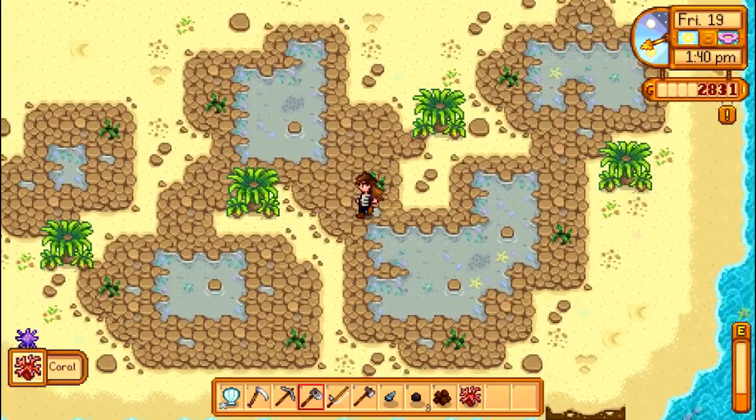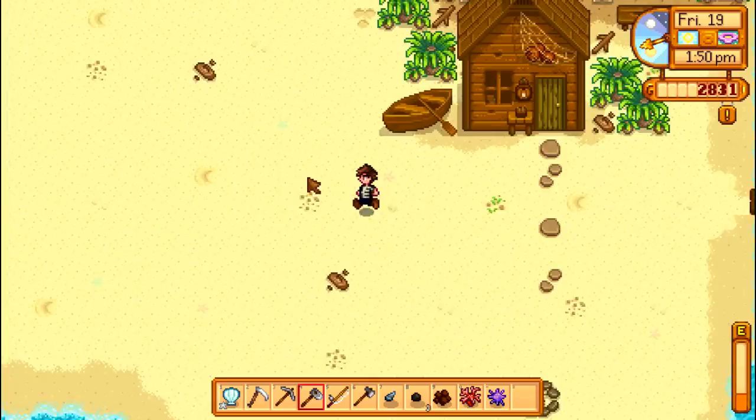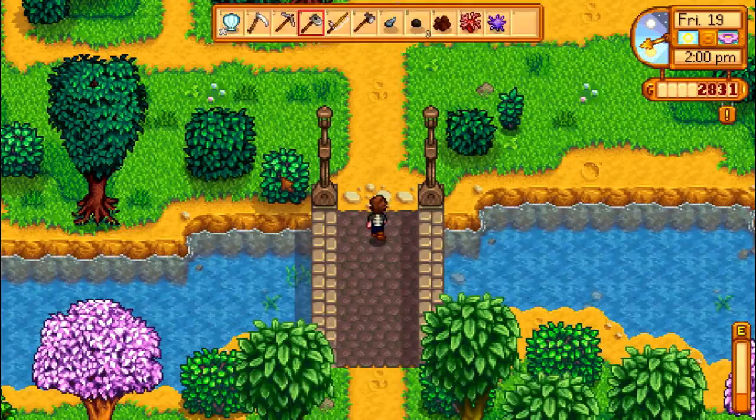So you found a sea urchin and you're thinking what should I do with it — all the options that must be available to me. Well, there's none. It sells for 160 gold regular, 200 gold silver, 240 gold gold star, which isn't that bad.